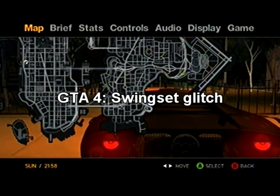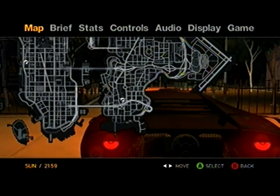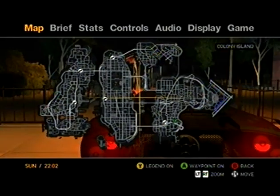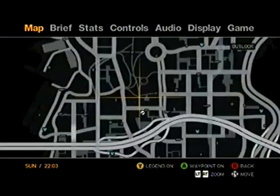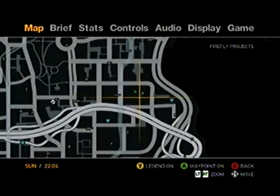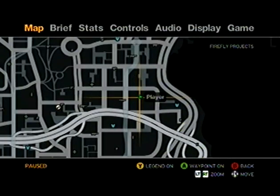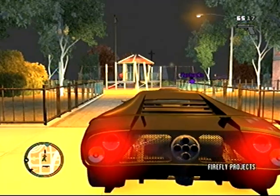Hello, this is Madden here with Huntsman. Today we're going to show you how to do the swing set glitch in Grand Theft Auto 4. If you don't know where to find it, go on your map and look right here — it's in the Firefly Projects right there.